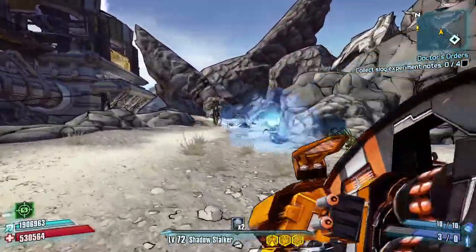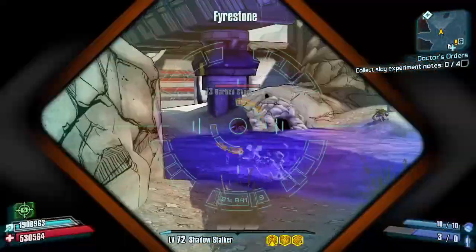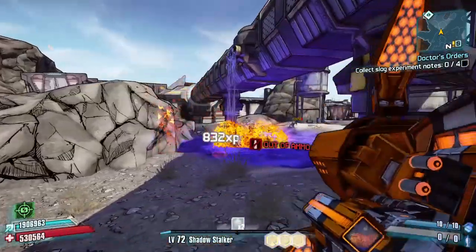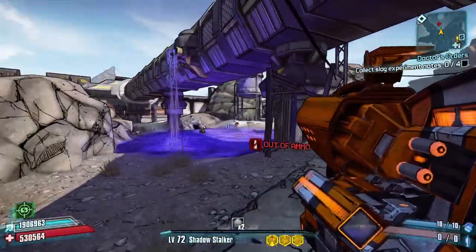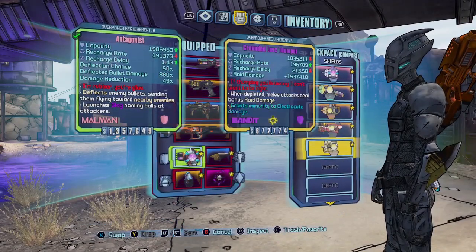To get your hands on this launcher you'll either have to defeat Hyperius, which is found in the Washburn Refinery, or by leveling up Varkids to spawn Vermivorous. This will probably have to be done in co-op, because getting Vermi to spawn solo is almost impossible.